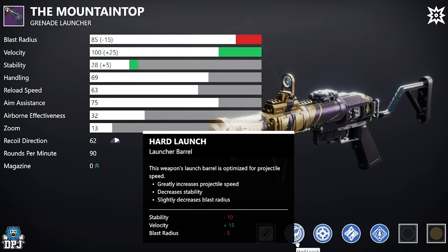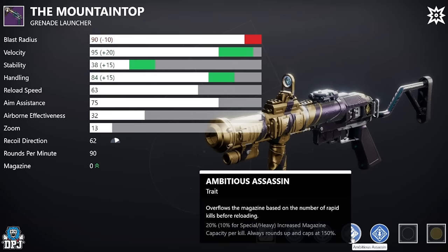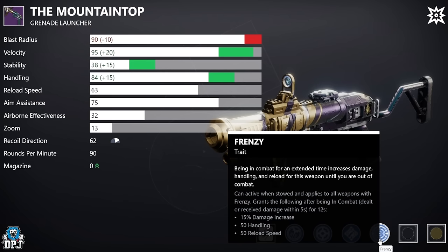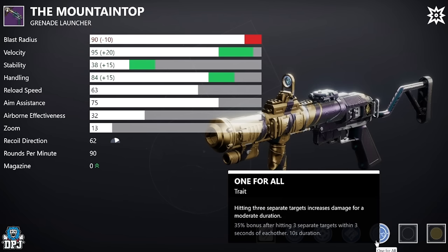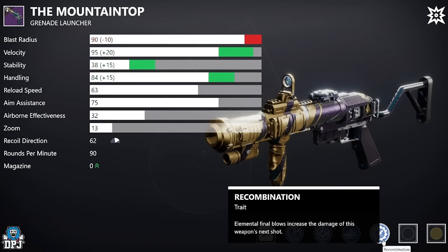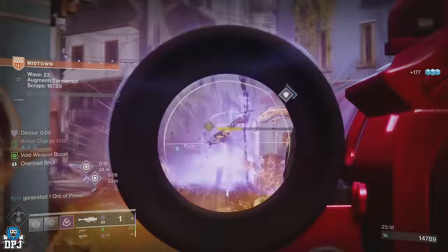Lastly, the Mountaintop. The best PvE rolls start with Hard Launch or Quick Launch, then Implosion Rounds, then Ambitious Assassin paired with Rampage, Frenzy, One For All, or Adrenaline Junkie — absolutely unreal perk pairings. Also check out Auto-Loading Holster paired with Recombination, probably the most popular roll I've seen and a great PvE option overall.